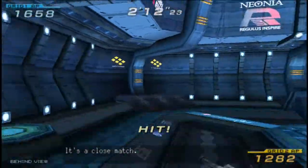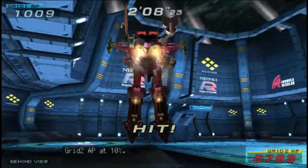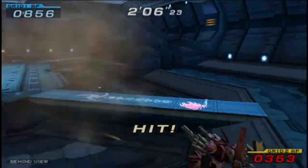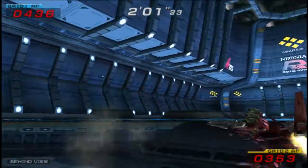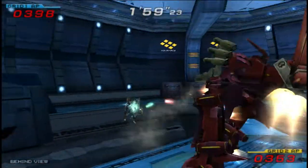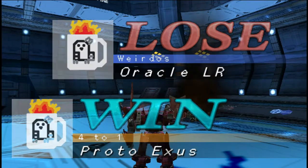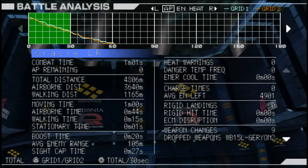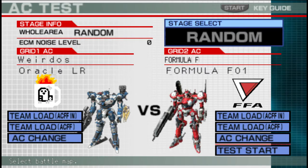They can make teams of five but they can't use repeating parts other than their optionals for some reason. It almost feels like they were planning to set up team battles at some point but then just didn't. Another really close one — but there we go, there's the Proto-Exus. Let me know if you have any other requests — and good going to Edson, I suppose.